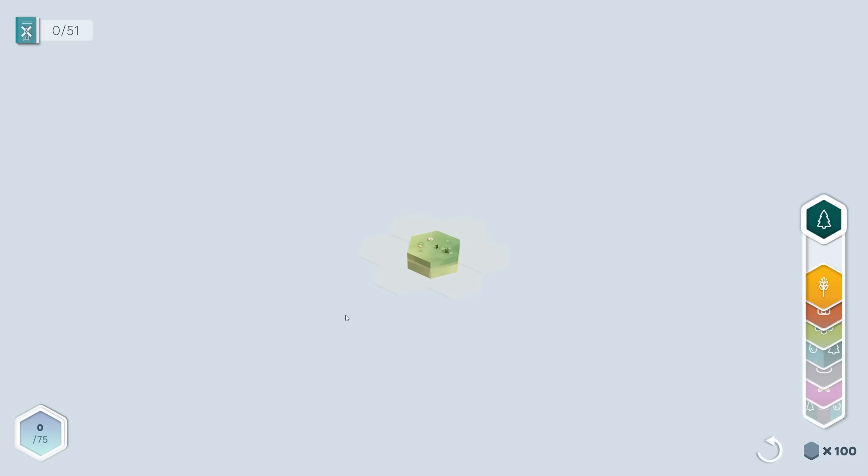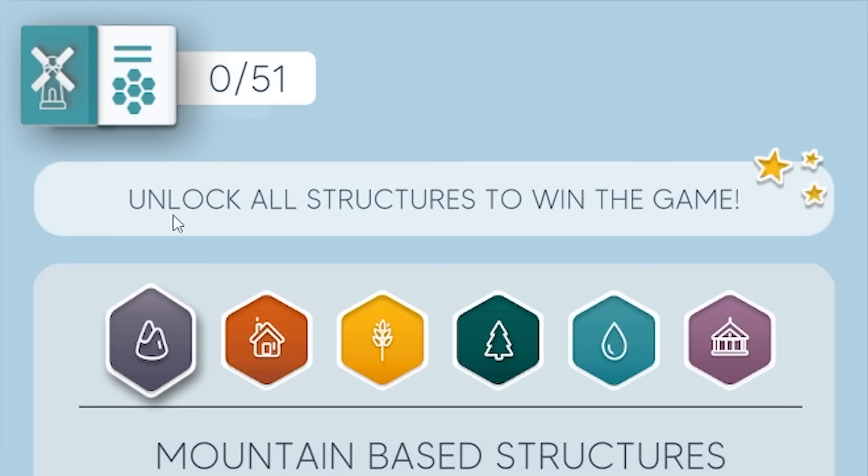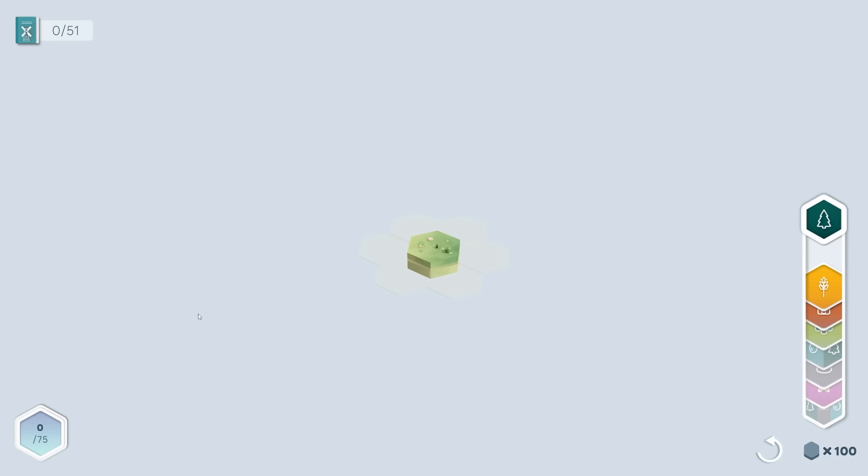So if we get straight into a new game, you might think this is Dorf Romantic looking at it, and it sort of is, but also very different. One of the reasons for that is there is actually an end game condition: unlock all structures to win the game. We've got 100 tiles down the bottom — once they run out, it's game over.